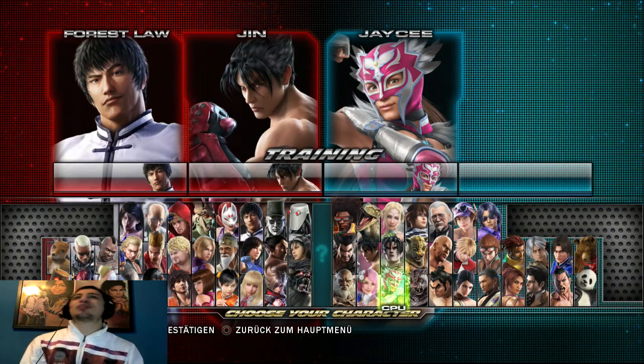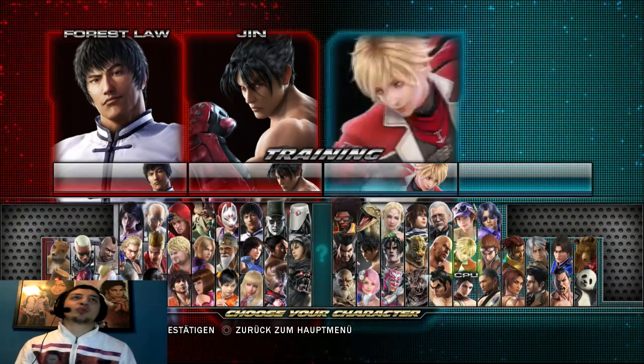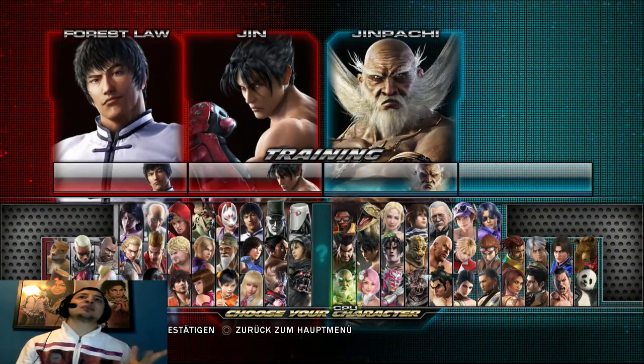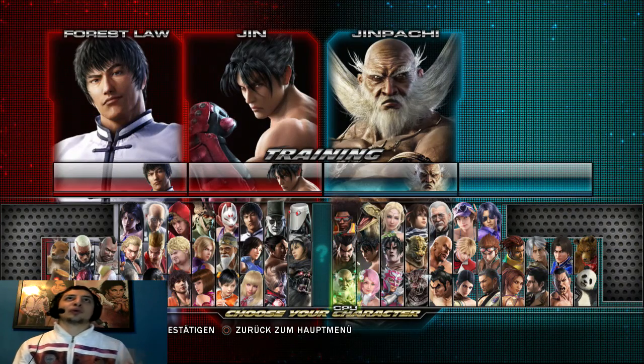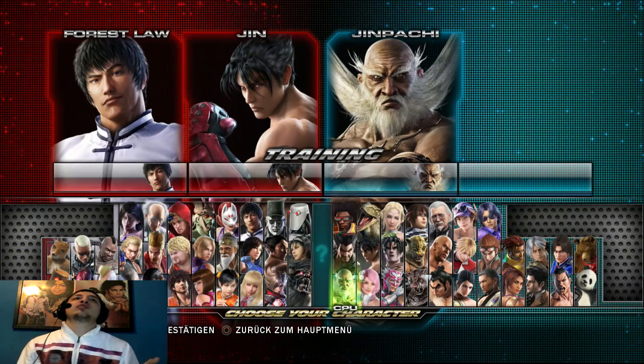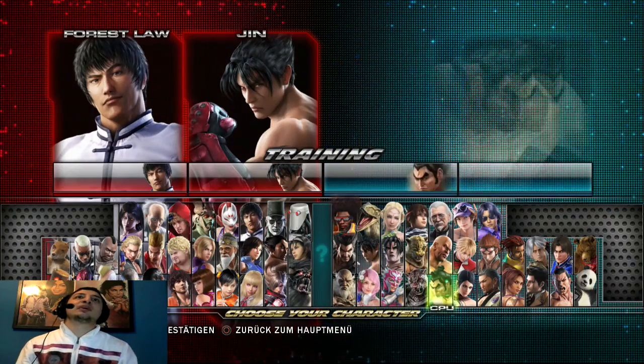Ich persönlich bin weder ein Freund von diesen zu dünnen Charakteren noch von diesen zu breiten. Ich bin eher so in der Mitte – das klassische Mittelgewicht. Deswegen Jin und Law, die sind eigentlich genau die Mitte. Law ist schon ein bisschen mehr slim als Jin, aber trotzdem noch in der Mitte, im Gegensatz zu Charakteren wie Jinpachi, Safina und so weiter.